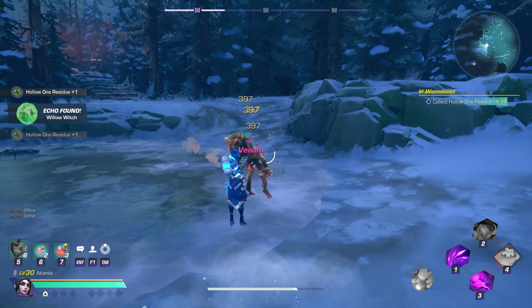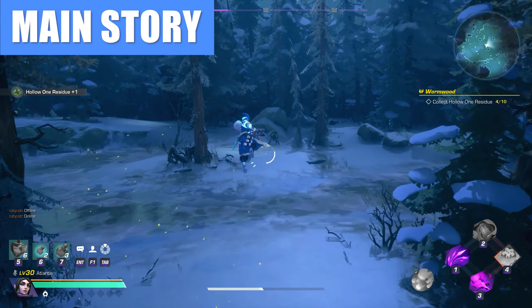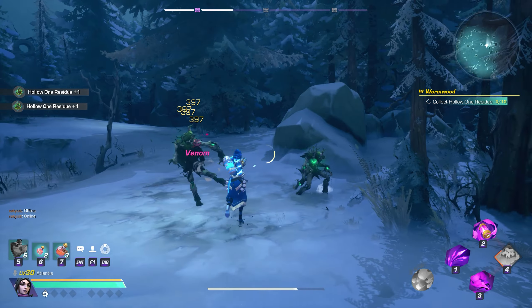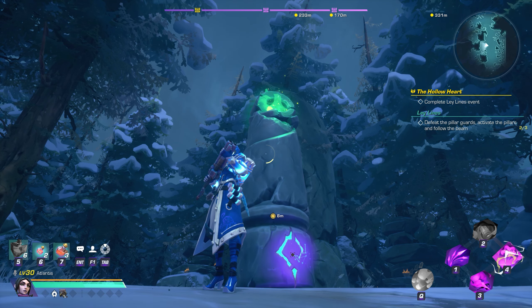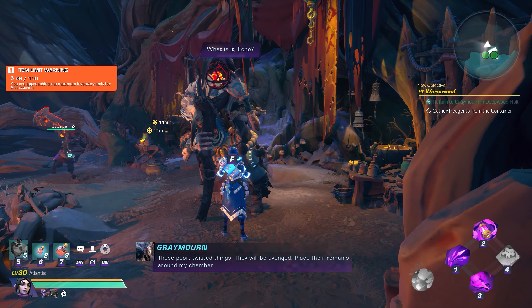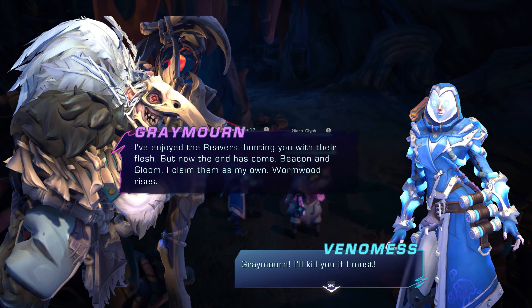The story quests continue with the Wyrmwood questline. You'll need to head into the Hollow Heart and collect Hollow One residue from the Hollow One mobs in the Lost Zone and complete the Ley Line event. After collecting the residue, you'll return back to Grey Morn and prepare some elixirs so that she can continue a ritual in which she's briefly overtaken.